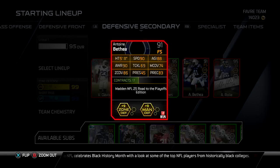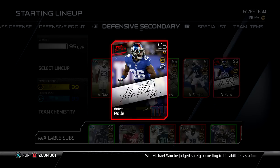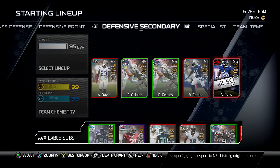I do need to upgrade my free safety position — I'm still looking for a good free safety, but I'm still rocking Antoine Bethea, and he's doing pretty well for me. I did a video earlier this week or last week on his card. Very cheap collection to get done, guys — do not be afraid to invest in that collection. You get this card and he's a beast. I think he's a little bit better than the Cam Chancellor 95 overall, to be quite honest with you.